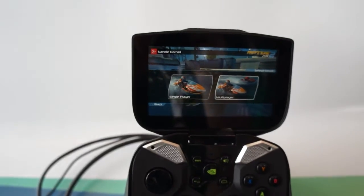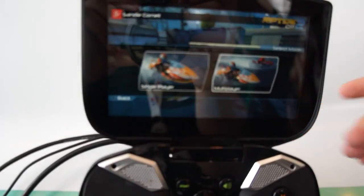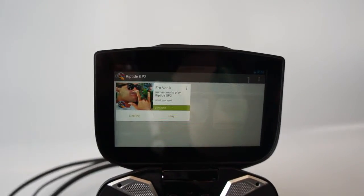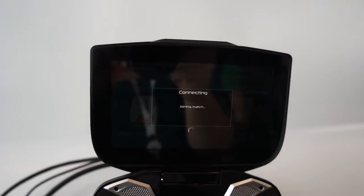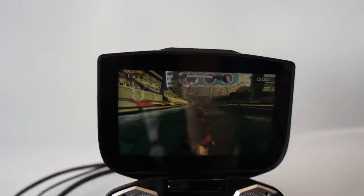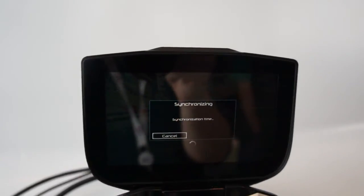If we go over to this other device — because it's not just for tablets, it could be for phones, or in this case the Shield device from NVIDIA — we'll click on multiplayer, look at our invitations, and hit play. From there you'll join the match, it tells you to prepare to play, and it starts on both devices.